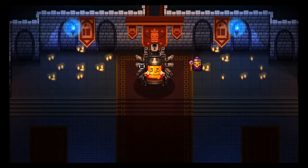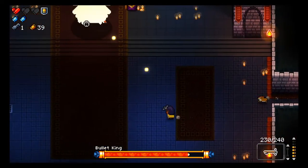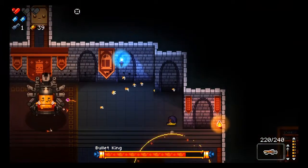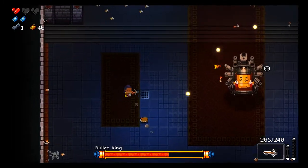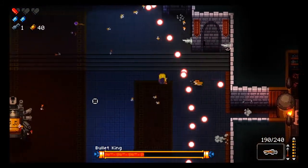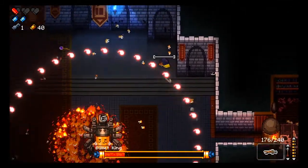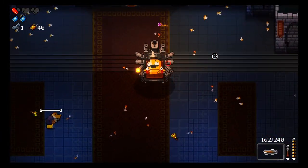All right, so we get the Bullet King — King of all who is bullet. Let's see if we can beat him first off. I don't like — I'm not a fan. The little king hit me — his little servant. I feel like I'm really wasting the blanks. I'm not sure how to use them. I think I used controller last time I played. We'll take him down.